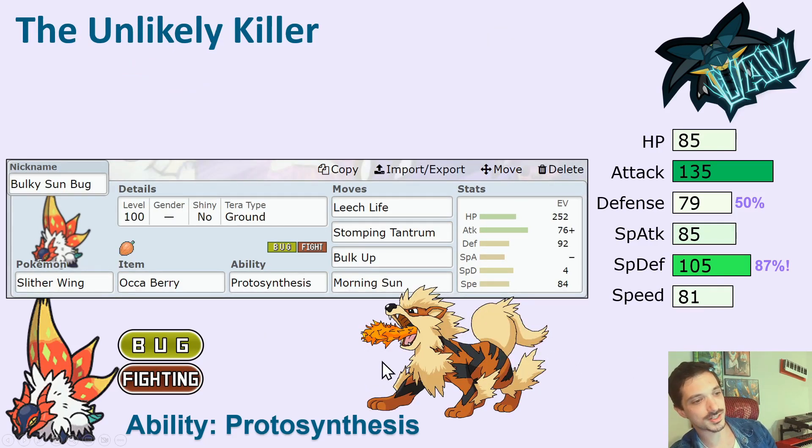This is a more interesting set where you want to use Protosynthesis, not just use the Booster Energy to get a boost, but when Sun is up you get the boost. The problem with setting Sun is that you are weak to Fire — you don't want to be setting up your own weakness. So this is a kind of Slitherwing that can handle the Fire types you might be facing. You have a Fire Resist Berry, so you can handle the Arcanine or the Entei or the Incineroar. Arcanine is in the format, but the other two aren't even in the format yet. You've got a Ground move — you can Terastalize Ground and become really, really strong. You can put a Speed Controller next to this guy so that you outspeed the Arcanine, or you can just Bulk Up in front of it because you've got the Fire Resist Berry and can survive. In Sun, Morning Sun is healing 75%. This is a bulky Bug that's going to be able to handle some endgames once you've dealt with the Fire type.